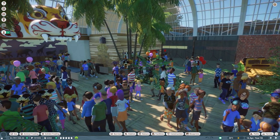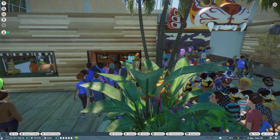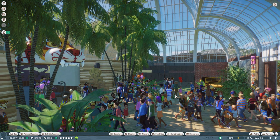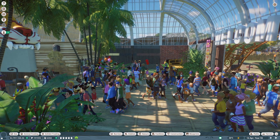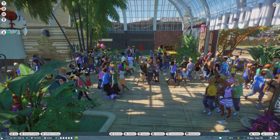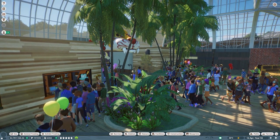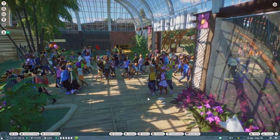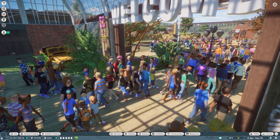This is my zoo entrance — it's a bit simple, I need to do a bit more detail on the signs. When I start a zoo I usually get the full loan out, which means I can use around 150,000 to spend on the startup of your zoo, which is how you're able to create zoo entrances like this from the very start.